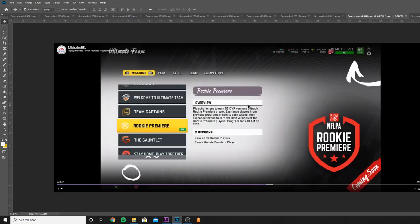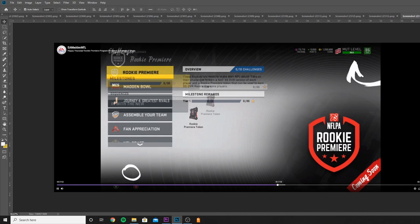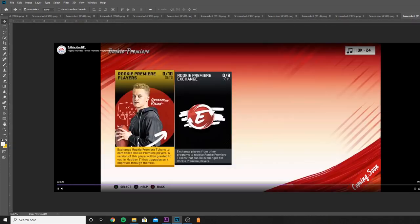Moving on to the in-game screenshots. Rookie Premier: earn all 10 Rookie Premieres, play challenges, turn in 93 overall versions of each Rookie Premier player, exchange players from previous programs and sets, earn tokens, then exchange tokens to earn 99 overall versions of the Rookie Premieres. Play the challenges — you'll get 93 overall versions of each player. Once challenges are no longer available, you're going to have to make tokens. The solos are objective-based — score three touchdowns this half, things like that — which makes them pretty easy.